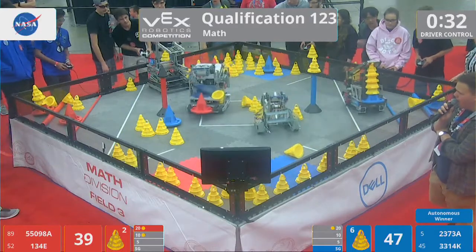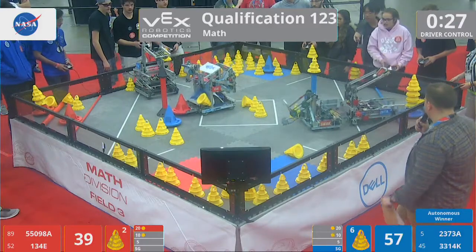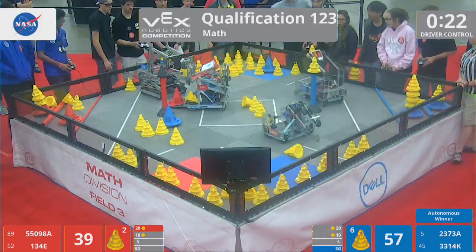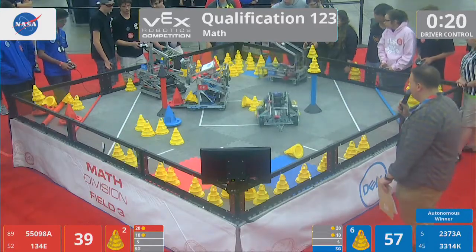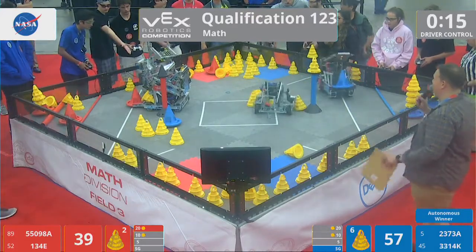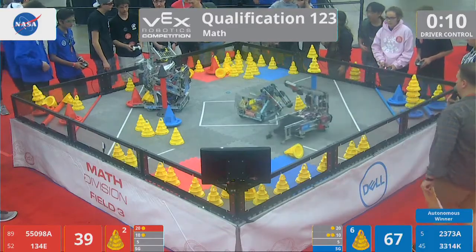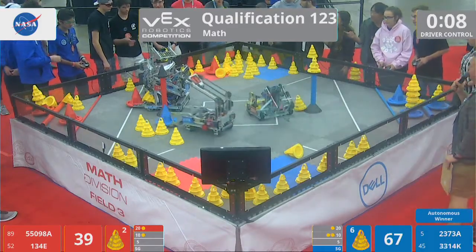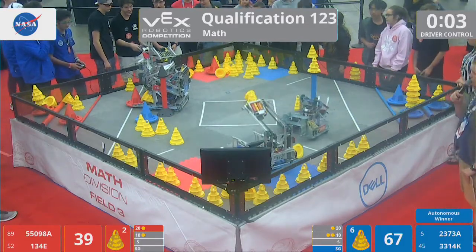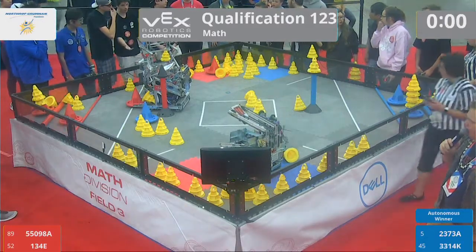35 seconds remaining. The eight-point differential — that's four cones. The Robonauts dropping one off in the 10-point zone past the starting bar. Final 20 seconds. Pembroke making a mad dash to the five-point zone, trying to get the Red Alliance back in this. 15 seconds remaining. Less than a 20-point differential — now it's 30. Final eight seconds remaining. Defensive position over there on the far side of the field, with 3, 2, 1. Time runs out over here on Dell.